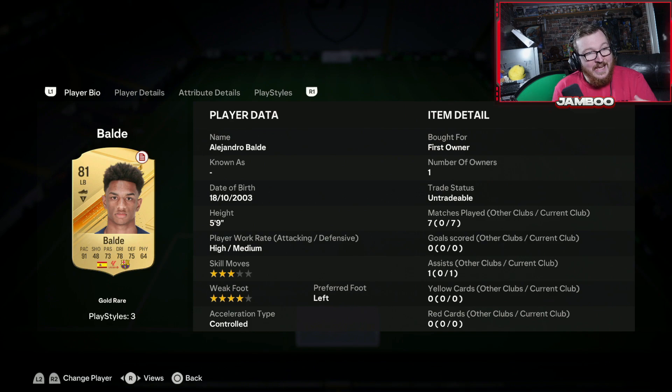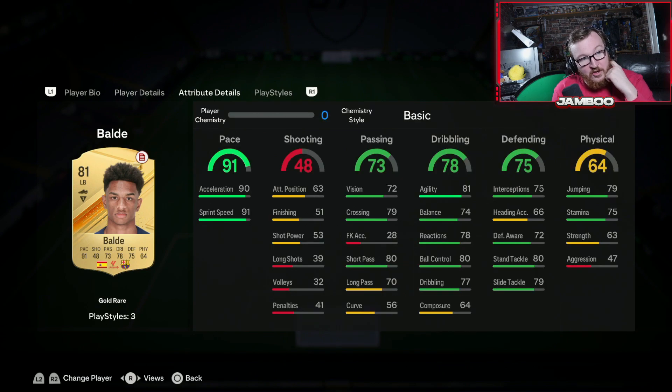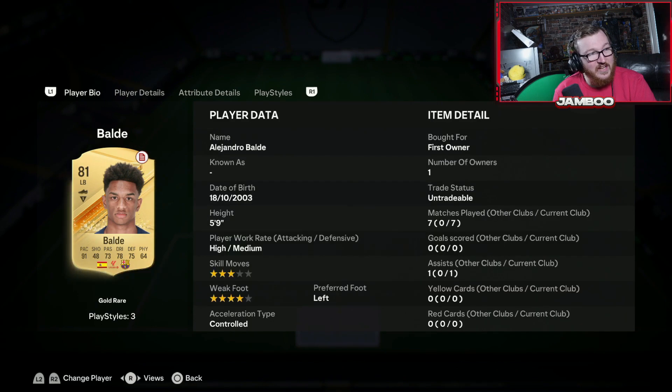We then have Bolday. This guy's like 1k and he's legitimately one of the best fullbacks in the game. I can't believe what I'm seeing every time I come up against him — he feels incredible in game. You can also start him at right back. He's super quick, super good on the ball, and defensively solid. For a cheap fullback, he's about as good as it gets. He has Jockey, Anticipate, and Quick Step.